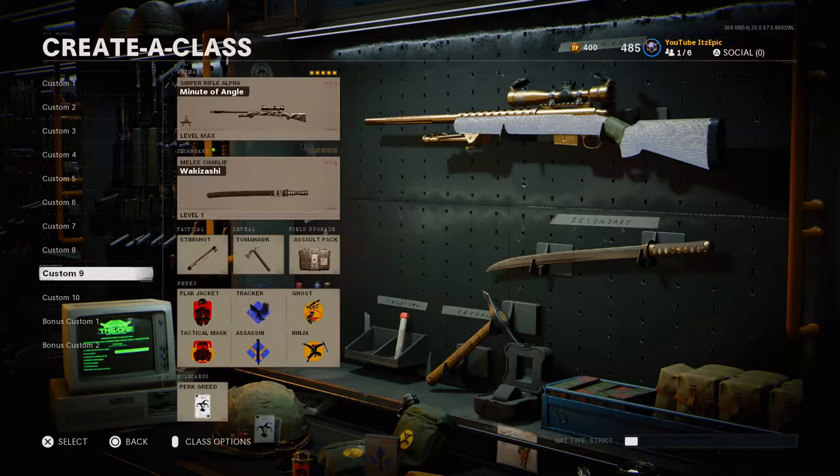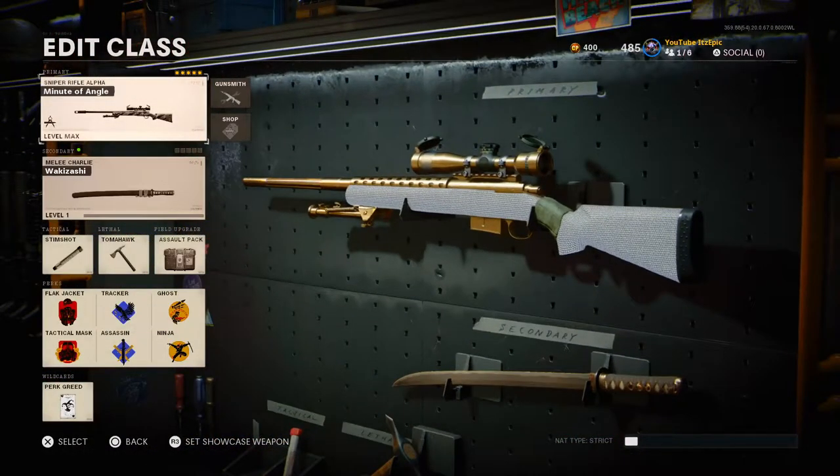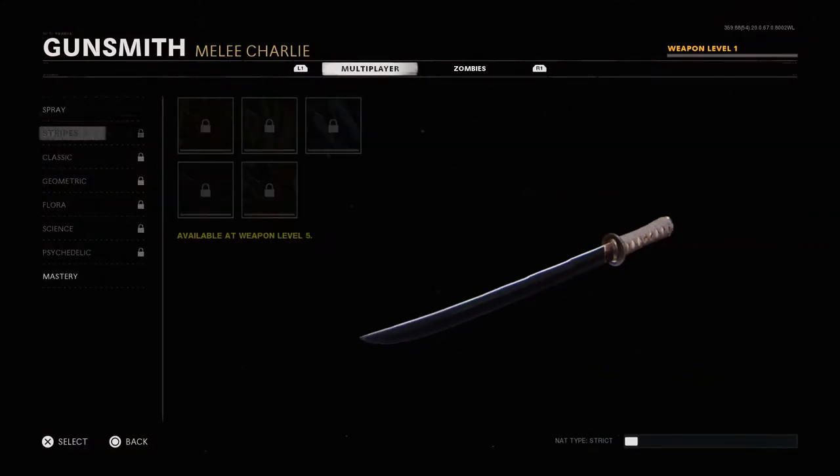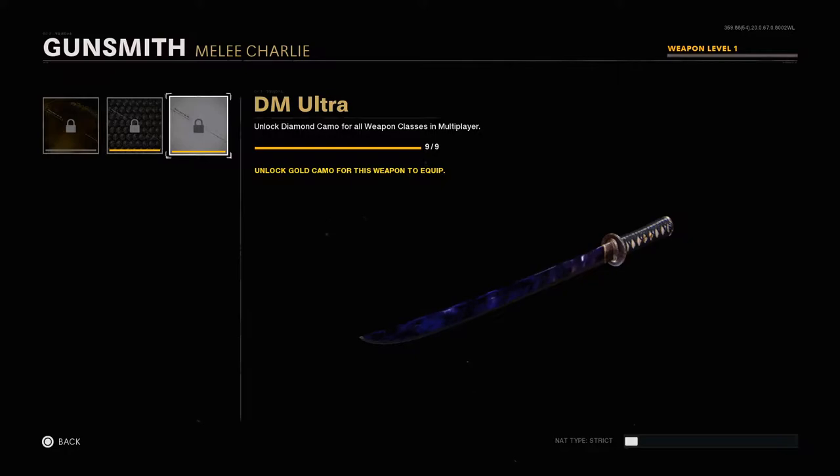Hey, what is going on everybody, it's Epic here, and in today's video I'm going to be showing you guys how to unlock the new katana as fast as possible. What I've been doing is sitting in corners waiting for people to go up in the window on Nuketown. You want to wait until one or two people are up there so you can get both of them done in the game. That's literally the fastest way to do it — sit in corners on Nuketown or any small map and execute them.